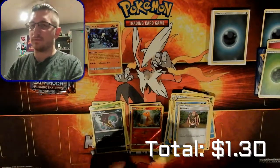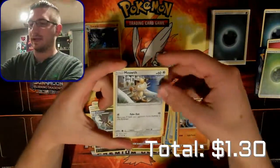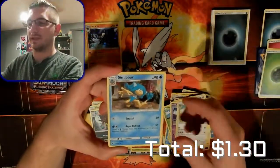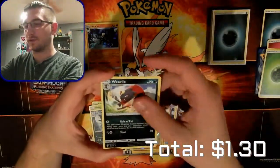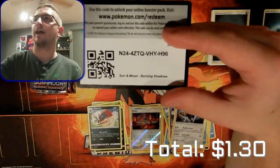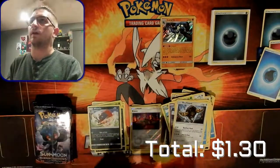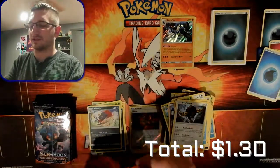Starting out with a Faba, Brawler, Meowth, Stufful, Pansage, Croagunk, Knocktowl, Comfey, Buffalonant, Kiawe, a reverse hollow, and a Weavile as our regular rare - that's awesome! That means another code for you guys - definitely leave a comment and let me know what you get. I need to move these down because that's where the camera's going to go.